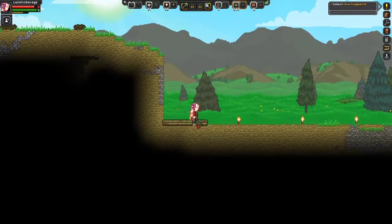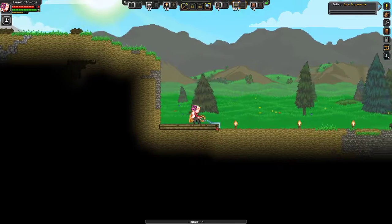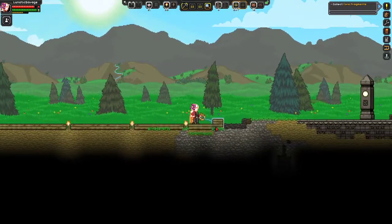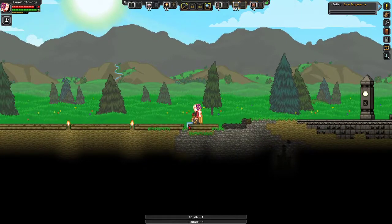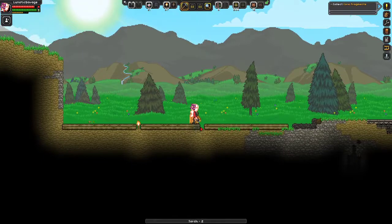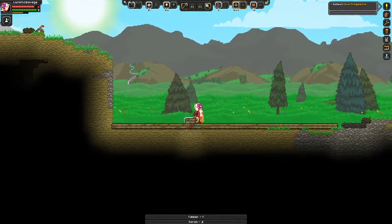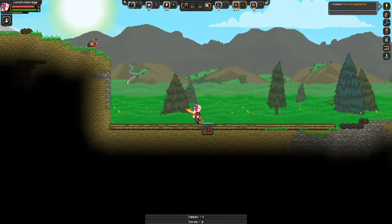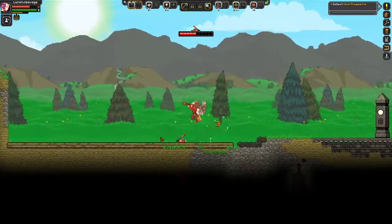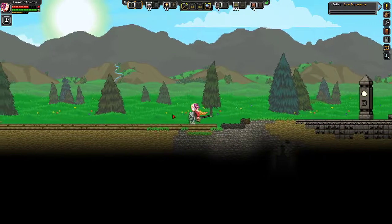I'm probably just going to build a square house for now — the most efficient. Build some stairs as well. Oh no, not another lava slime! I don't have my sword. Whoa! I did half the damage though. Sweet. Take that, you mother tracker!